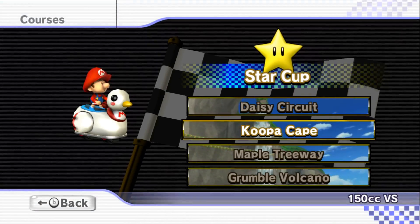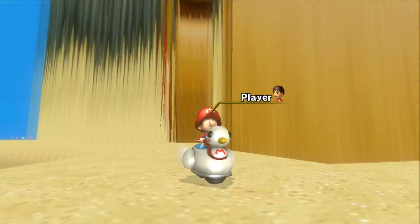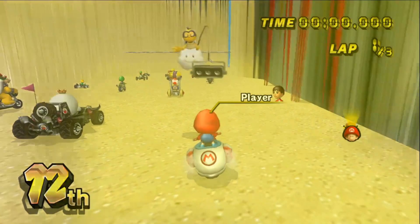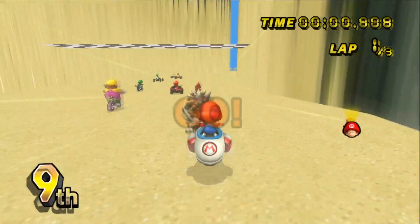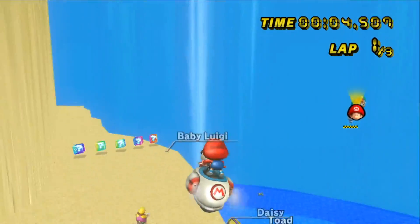The next track is N64 Koopa Troopa Beach. Let's check it out. That was a promising start. It looks like we are going to be going on the track for this one, and we're not screwed over by the water yet. That crab — yes, that's a crab, that red thing. The crabs look really good, look really happy to be here.